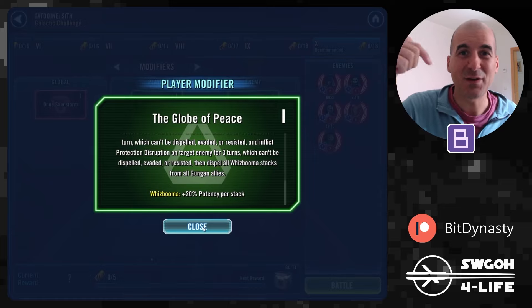In terms of feats, it's a Gungan Challenge so a full team of Gungans is required if you have them — otherwise, like most of us, you'll settle for the Silver Crate again today. The remaining two feats are: remove 400% turn meter from enemies, and win the battle with no tanks in your squad.